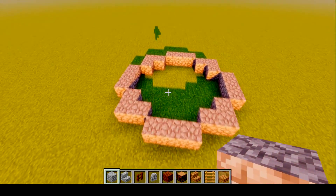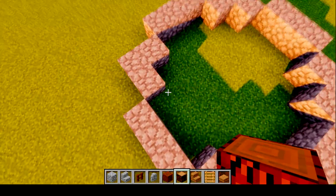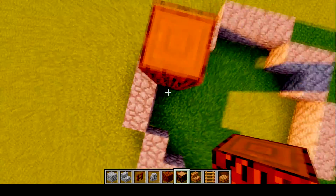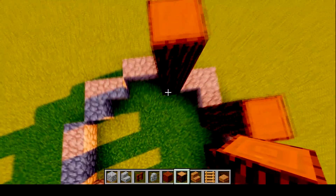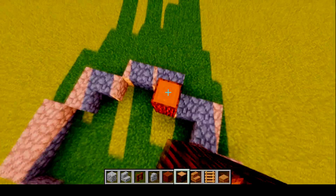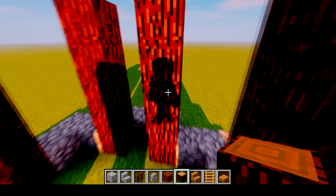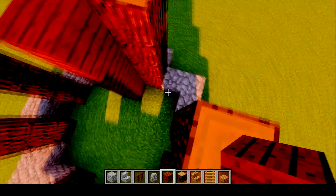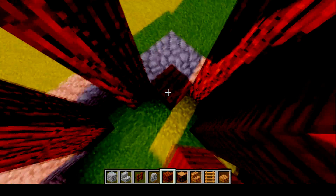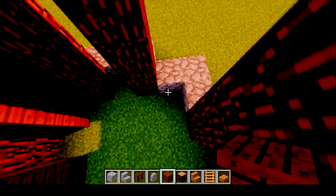Now what you're going to do is build up in the middle - about four to five blocks on the corners. Then put dark oak planks between them, on the corners and between them on the front like that. Dark oak planks, just like that.